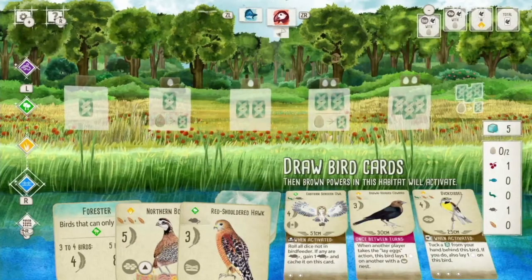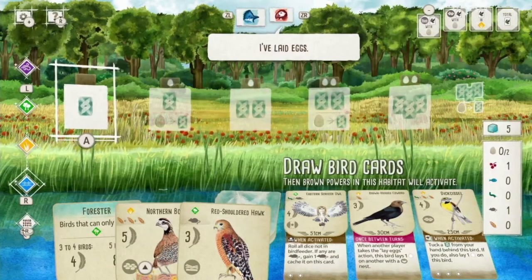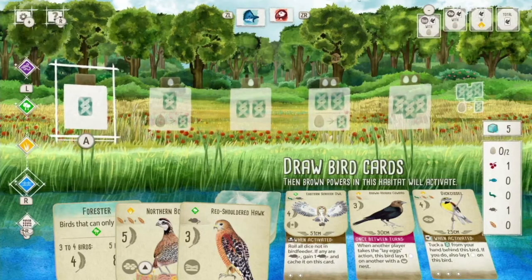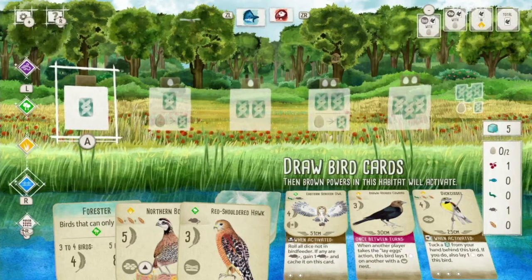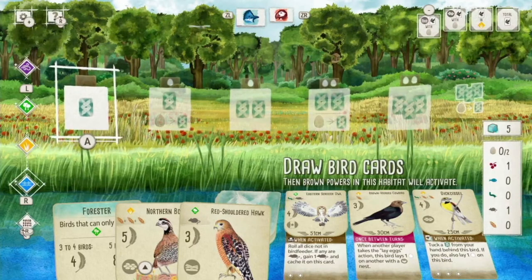My opponent is taking his turn. I should mention: this board I'm playing on is not the whole board — this is my board. If we were playing the actual tabletop version, all players would have their own board with forest, grasslands, and wetlands where they play their own birds. You're kind of playing together and against each other because the draw pile, food pile, and egg pile are shared by everybody, but you're also playing your own game.